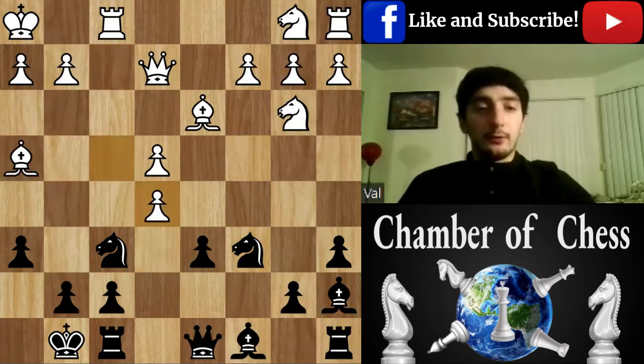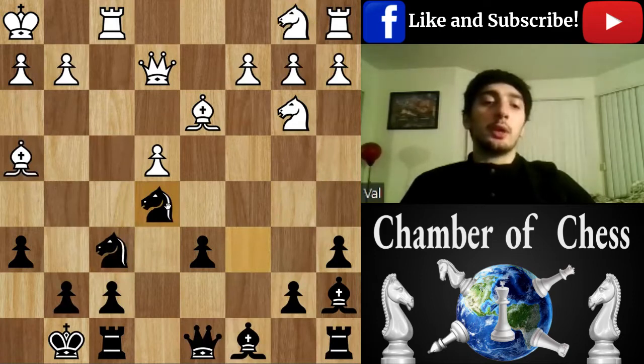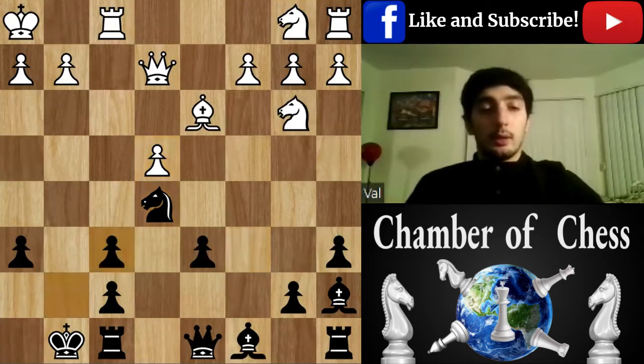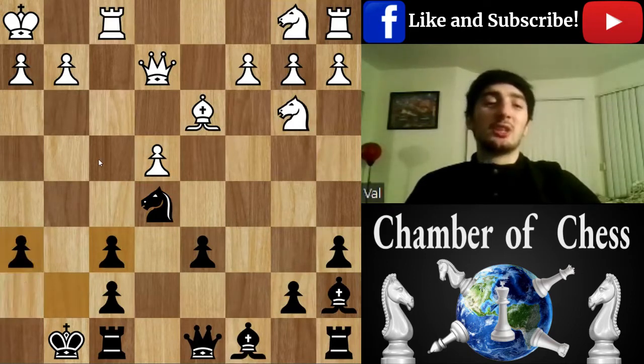f4, e5, Knight e5 — this knight looks really great in front of the pawn where there are no supporting pawns to drive it away. Though this position is somewhat bad because my h-pawn would look really better on h7, because on h6 there are more chances for him to attack it and my king is more exposed.